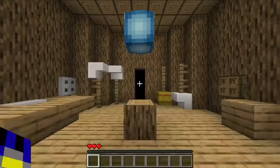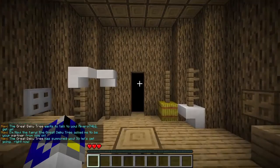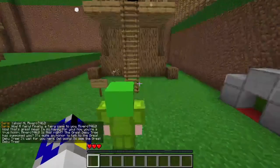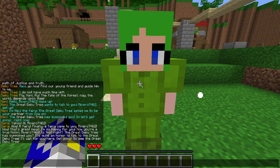Navi wakes up the player: 'Hello Rivero, wake up! The Great Deku Tree wants to talk to you. I'm Navi the fairy — the Great Deku Tree asks me to be your partner from now on.' The other Kokiri react with excitement: 'Wow, a fairy finally came to you Rivero! Now you're a true Kokiri. The Great Deku Tree has summoned you — it's quite an honor. Get going!'